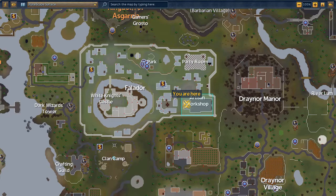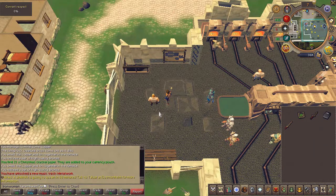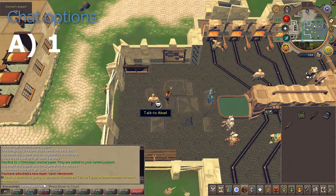Next, head to the Artesian Workshop just southeast of Falador. Speak to Askel and choose the first chat option.